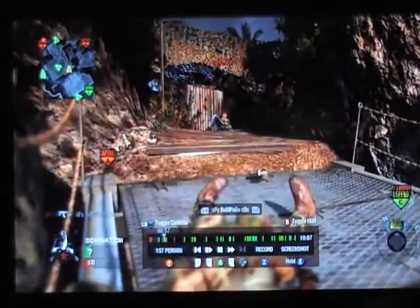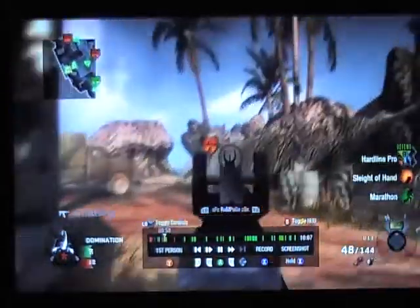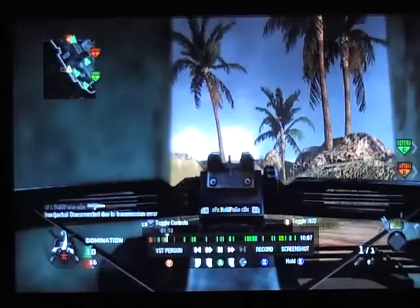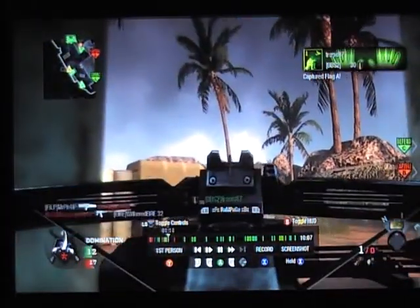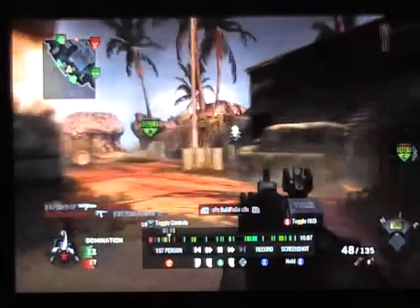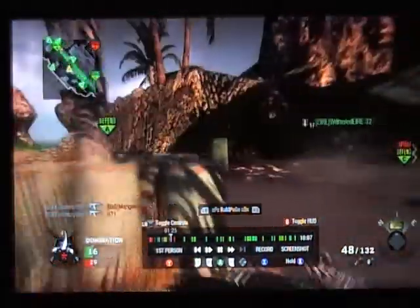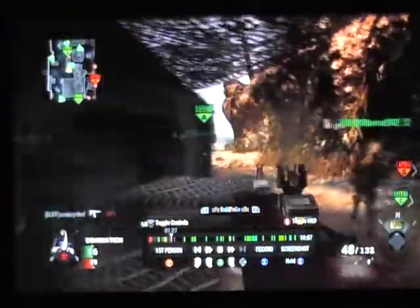That guy spun quite a bit and he went into Last Stand, which throws me off so much in this game. It threw me off in other games too, but this one especially because they do a very dramatic dive backwards. It catches me out because I think he's dead and he's not. But I get the kill — luckily it doesn't get stolen.